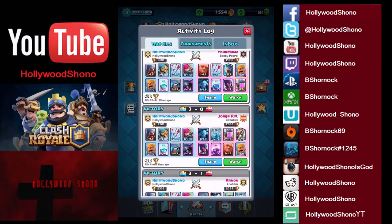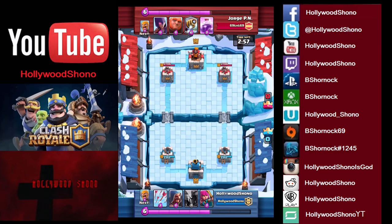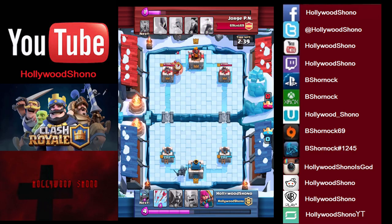Next up we have a Three-nothing against Jorge PN using Sparky Giant with a Rage and Witch. As you guys know, Giants do work really well with Witches, Sparky, and even Balloons — since it is a heavy troop, Archers could get distracted on the Giant instead of the Balloon. He gives the cry emote — keep in mind this guy is a level ten. He places the Giant and Sparky on the left side.